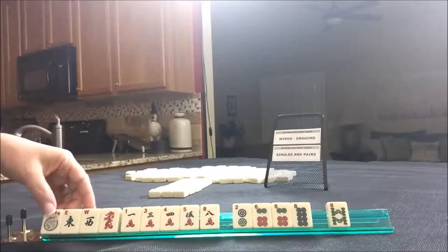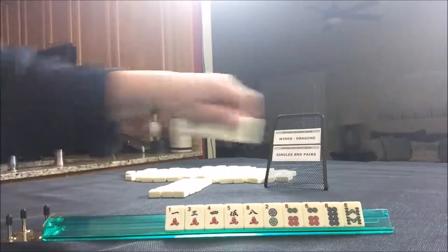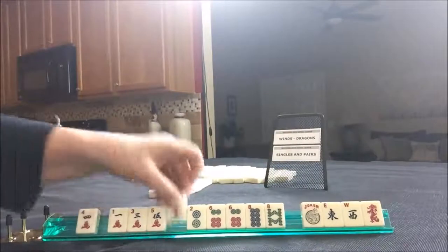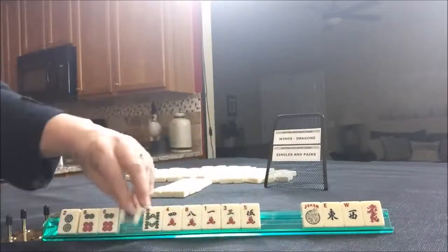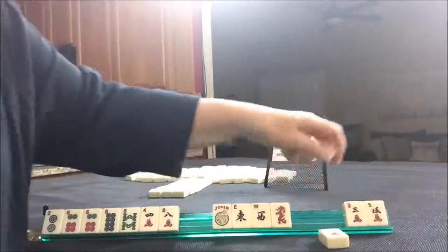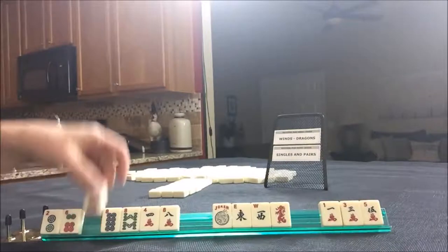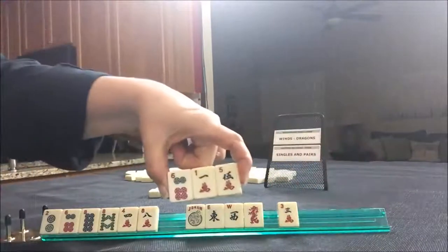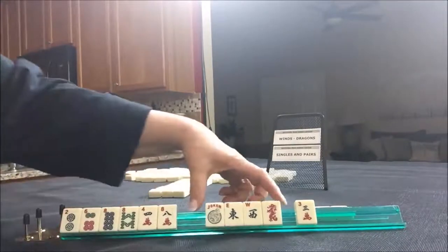Okay, winds and dragons or singles and pairs. I'm thinking if we did winds and dragons, we would have four. If we did singles and pairs, even though we have no flowers, we might be able to do something with a two, four, six, eight. Either way, we can give those three up right there and we do not need a pair of sixes. I think we're in between. Let's give up these three and see what we can do. We're in between singles and pairs — I think the two, four, six, eight hand or winds and dragons.